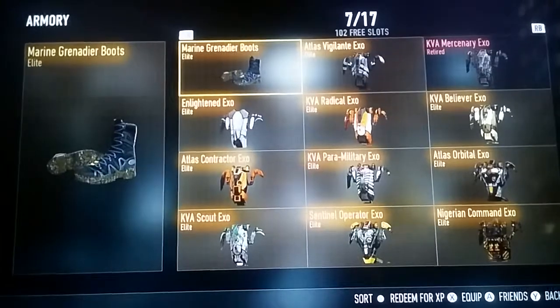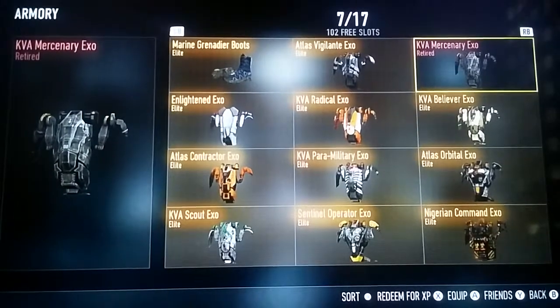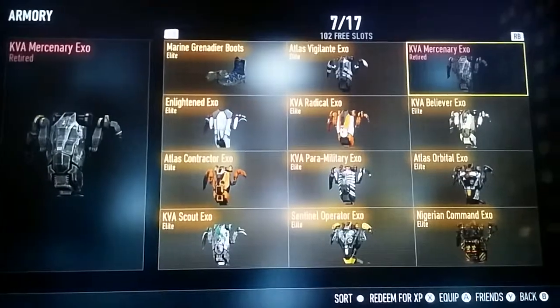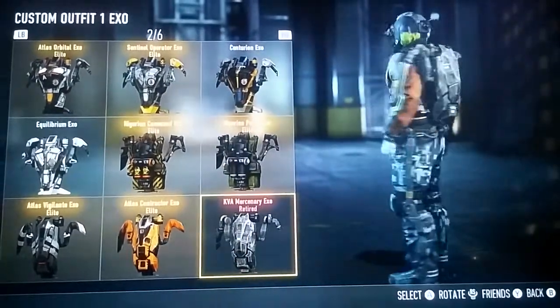I got two exos. So as you see up here in the right corner, the KVA Mercenary Exo is retired. That means you can't get it from the supply drop anymore — it's not available. If you already have it though, you can still equip it as you see.